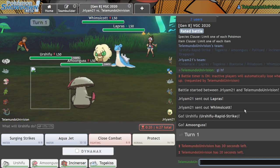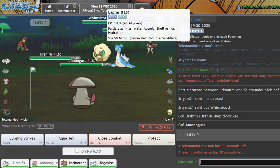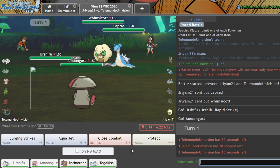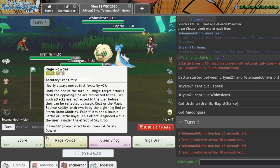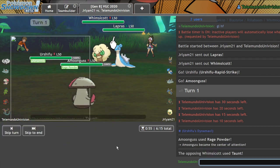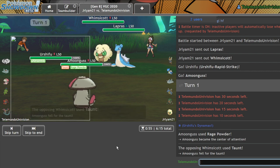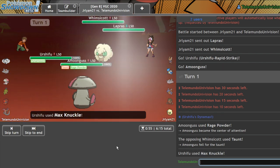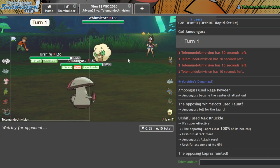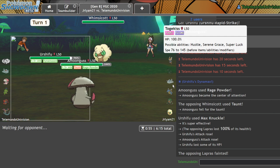I think here they're gonna want to go for Taunt into their Max move. I'll go for Max Knuckle into the Lapras — I'm probably going to give it its Weakness Policy, but I'm willing to take that risk. As it actually doesn't Dynamax. I think we just KO'd that Lapras. That's really cool. I still have my Togekiss in the back for Follow Me redirection, so it isn't really game over quite yet.